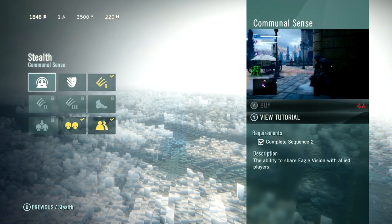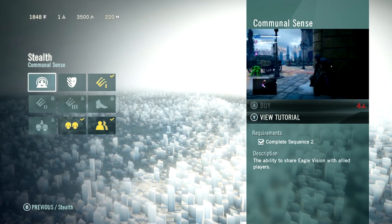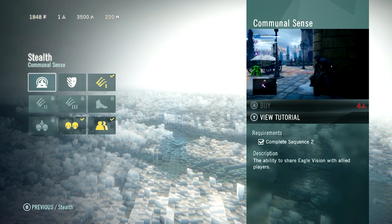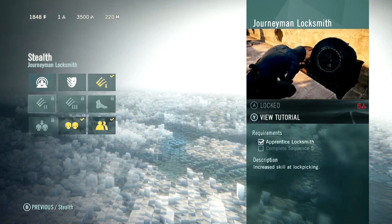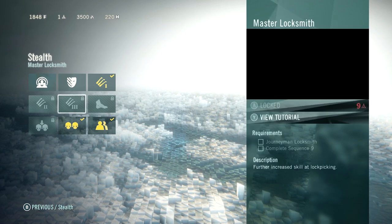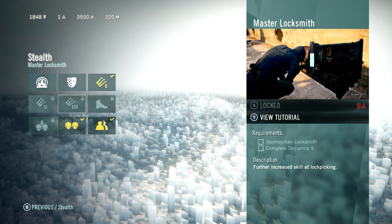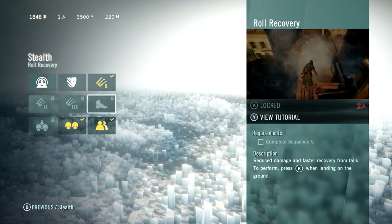Sync points are very hard to come by. You get them by completing major story missions — single-player story missions, like completing sequences — and they are not easy to come by. There are a couple co-op skills that you can unlock. This one here: share eagle vision with allied players, and there's another one later on for sharing health potions that you use. You also have this new lockpick skill, and there's a new lockpicking mini-game. There are a lot of chests hidden throughout the game that require this Tier 3 Master Locksmith skill to unlock — there's just no way you're going to be able to unlock some of them without it.